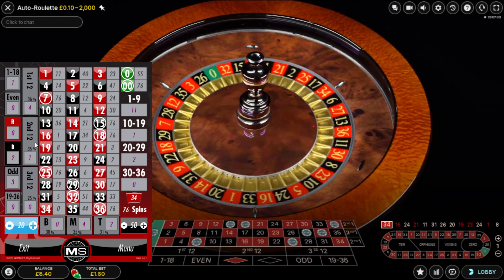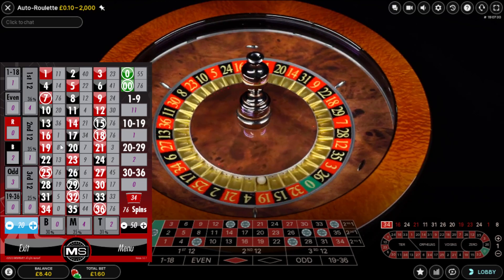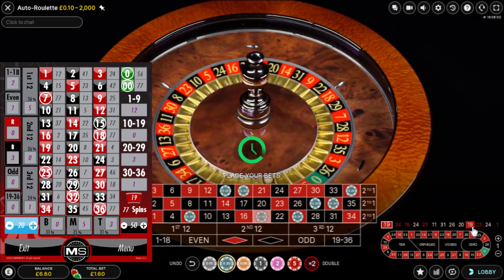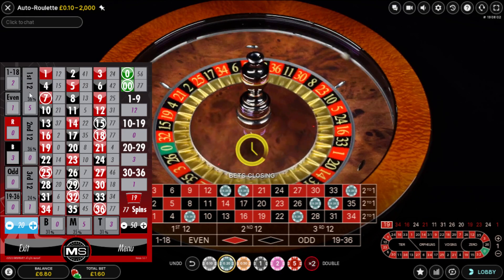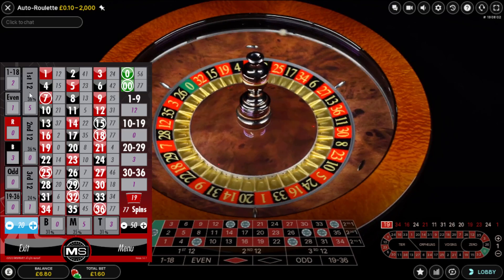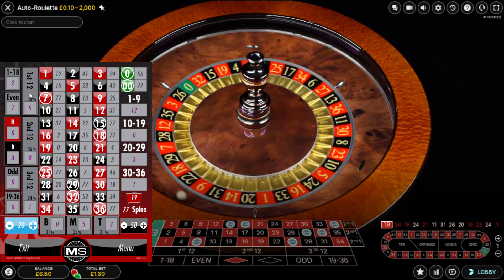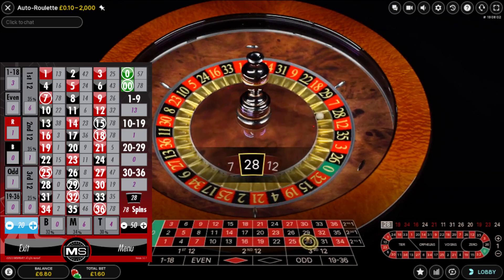19 — one off the 15 again. 19 popped in earlier, one off. So this is my second bet, flat rate. I would expect a hit within one to five spins. £10 start — let's see if we can get one hit. 28. It's a miss.